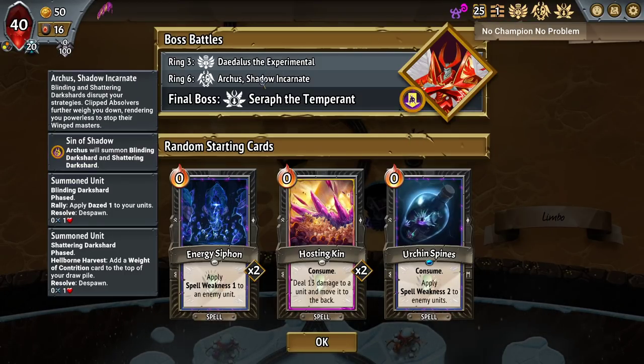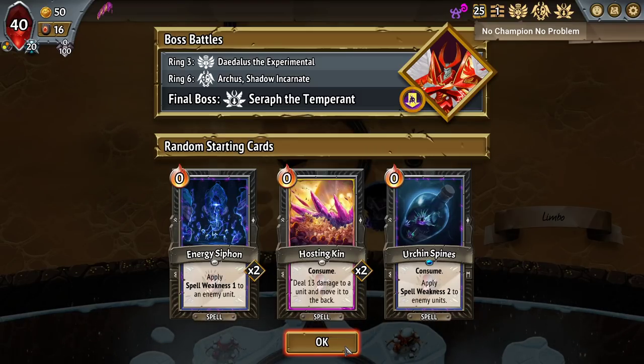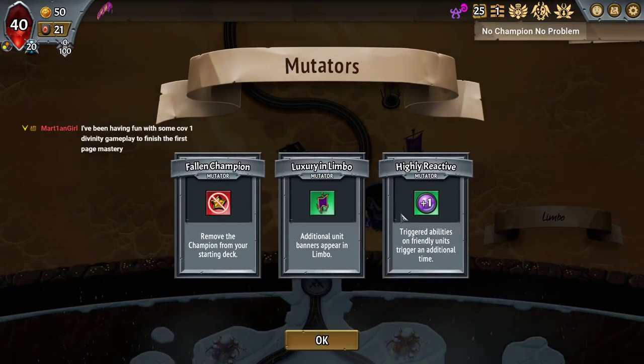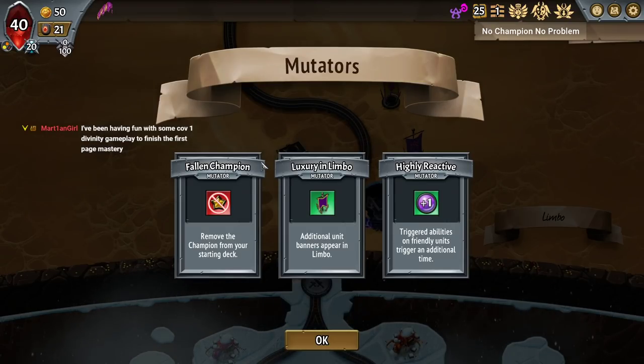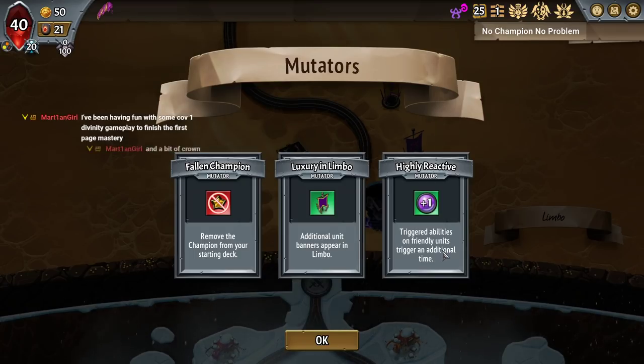We got Double Barrel Daedalus, Shadow Arcus, Sapsap, Energy Siphon, Hostinkin, Urchin Spines. This is the challenge: Remove Champion from your starting deck, extra banner units, triggered abilities on unfriendly units trigger an additional time.